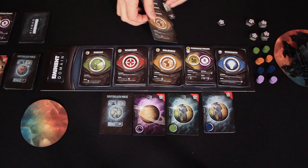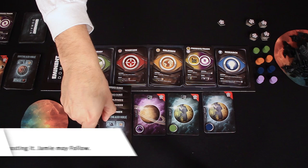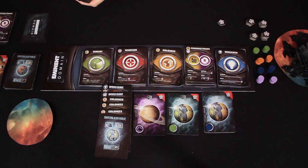Jamie follows the colonize role with four cards, putting a total of five colonies under a planet. Rodney needs exactly five to settle it, so there's a method to his madness. That empties his entire hand, and he gets to draw up to seven cards. Jamie dissents. Rodney is cleaning up with an empty hand and drawing up to seven, then turns it over to Jamie.